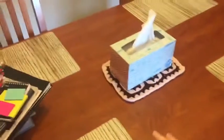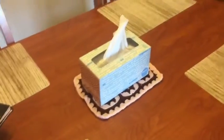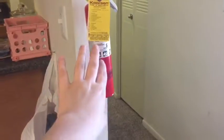Our dining table. We've got our placemats, tissue box on top of a pot holder. Our bar — there's a bunch of random stuff on it. Trash can, recycling, fire extinguisher.